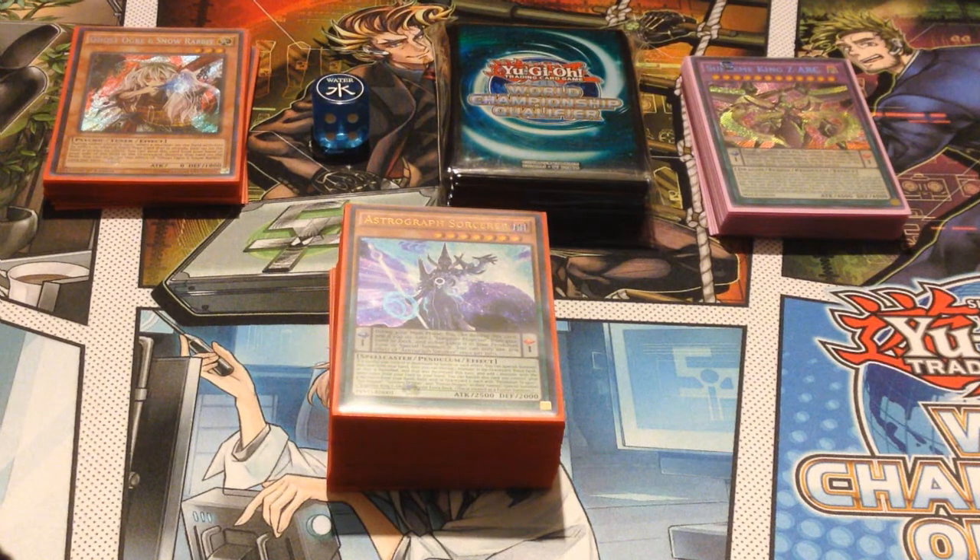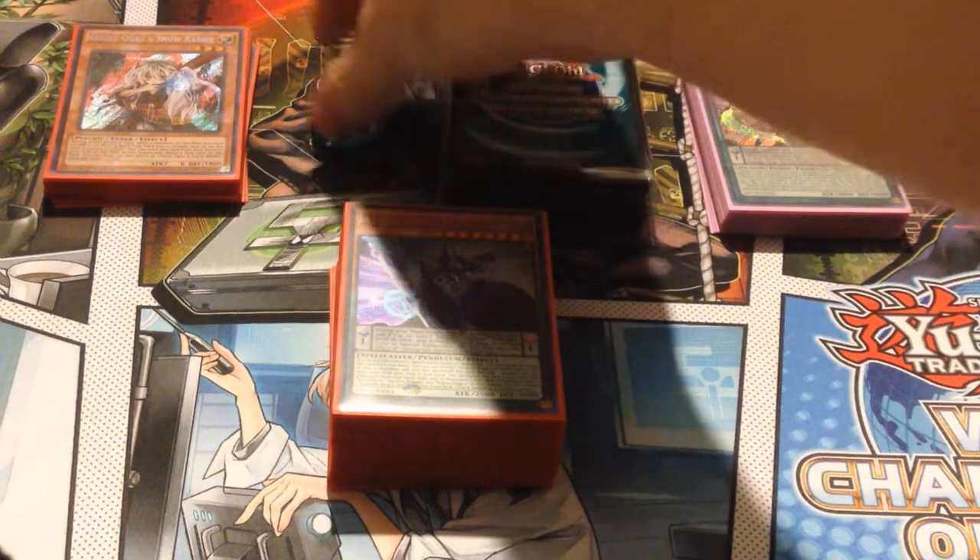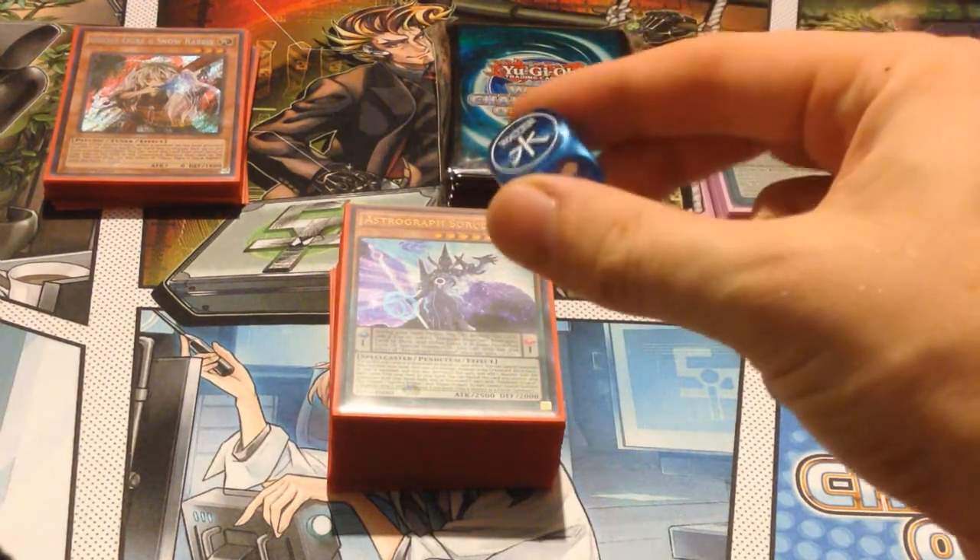For people wondering about my matchups, I played against two pure Zoo variants and one True Draco — I don't believe it was True Draco Zoo, I didn't see any Zoo cards and I'm pretty sure he was just playing the Demise build. And then I played against the Zoo Magician mirror, which was probably the closest one. But getting D-Barriered sucks.